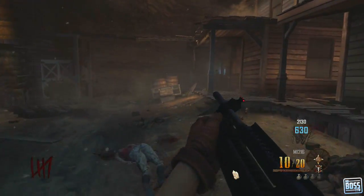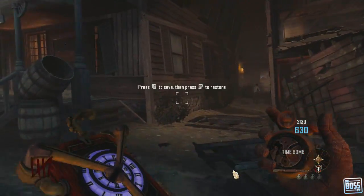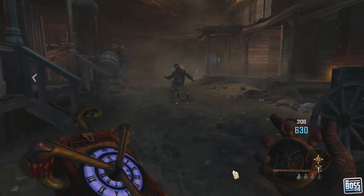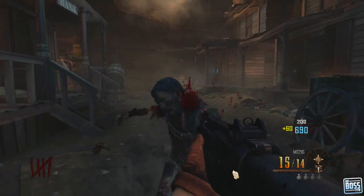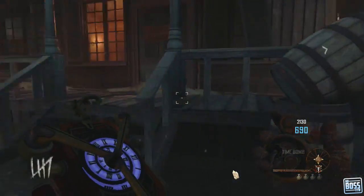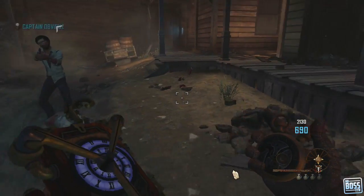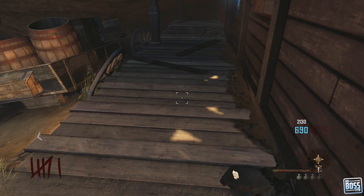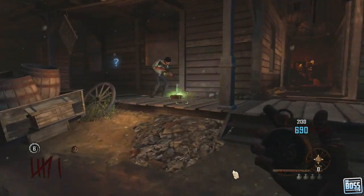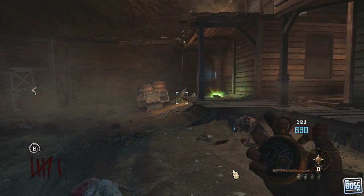Essentially, the Time Bomb acts like a quick save. You can see right here I'm looking at it — this is the first round I ever got it, so I was kind of unsure. But before doing this video I did a little bit of research. Like I said, it's a quick save — you throw it on the ground, and when you do there's going to be this number that appears in kind of the mid-left section of your screen. You can see it right now — it says six, because we're in round six.